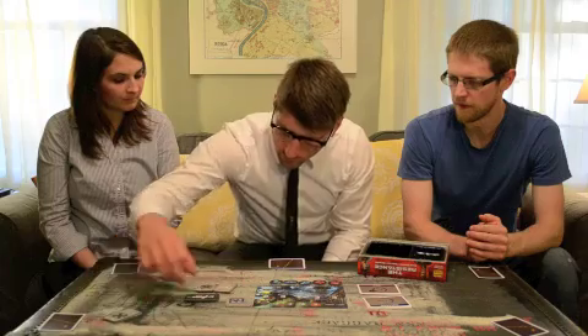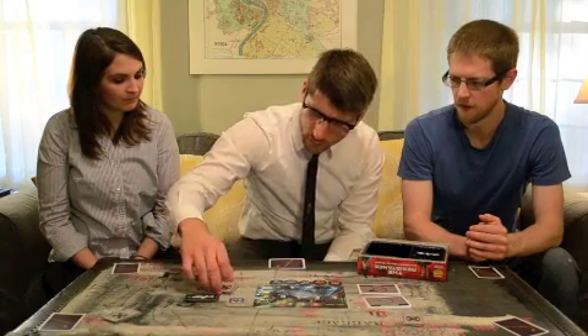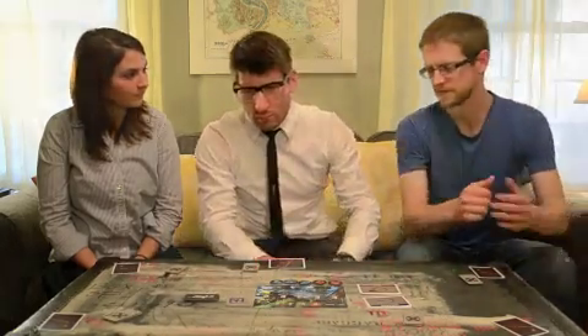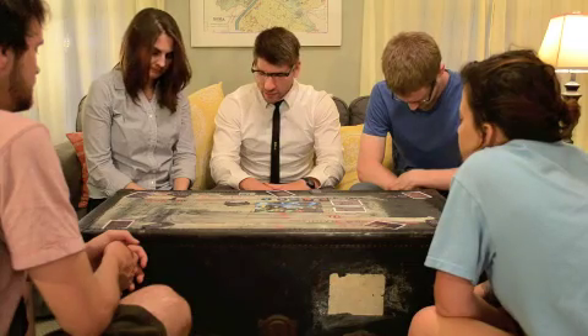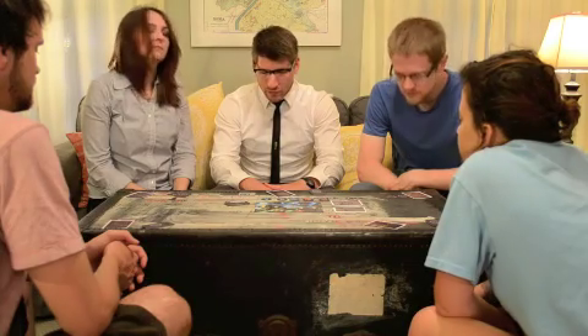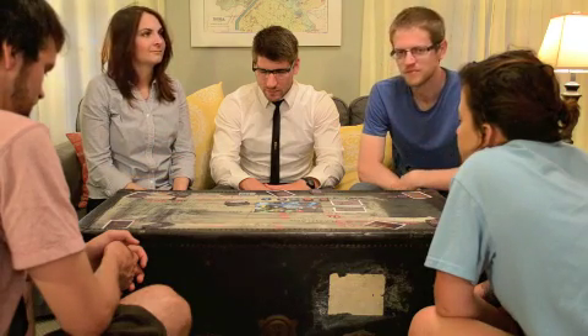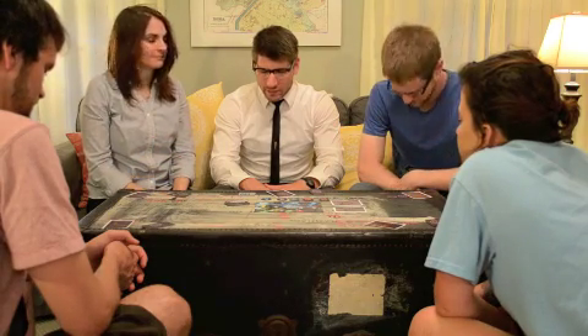Before the game begins, the leader must ensure that all the spies know one another by repeating the following script: "Everyone close their eyes. Spies, open your eyes — make sure you know who the other spies are. Spies, close your eyes. Everyone with their eyes closed now. And everyone open their eyes."